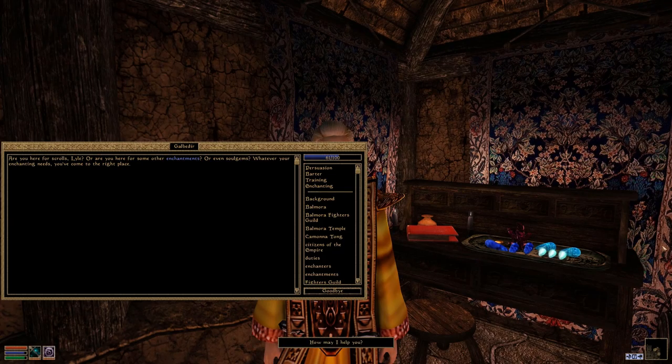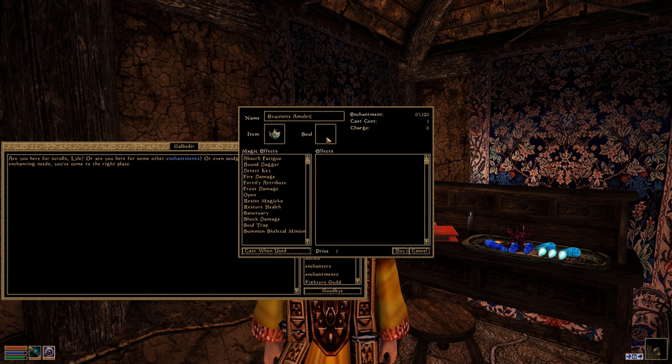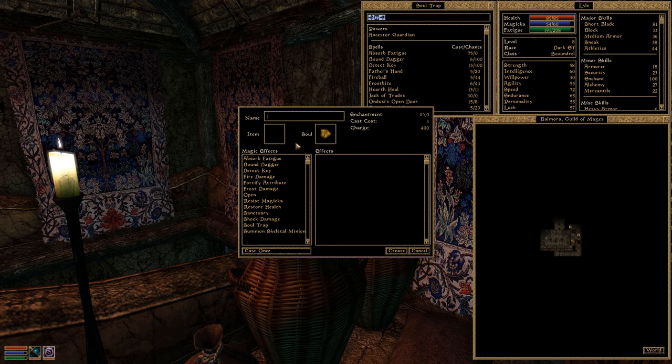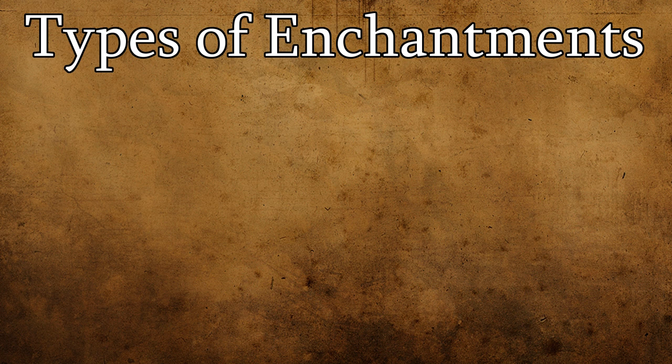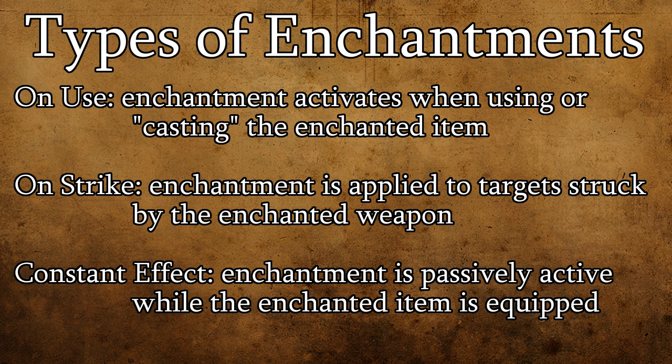You can take your filled soul gem to an enchanter to use on one of your items. Alternatively, you can use your own enchanting skill to perform this yourself. There are up to three different types of enchantments you can place on an item: on use, on strike, and constant effect.